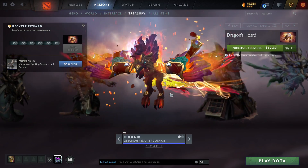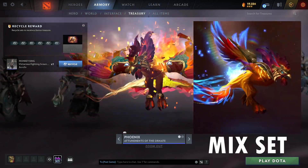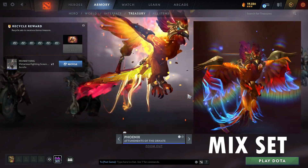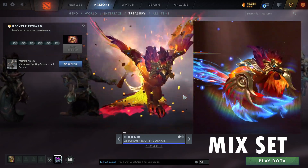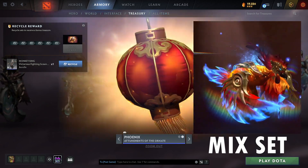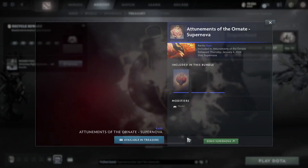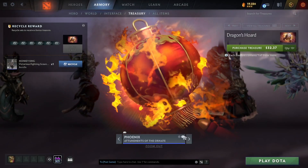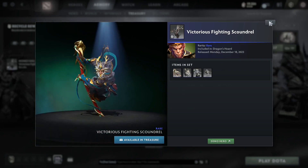All right, let's move on. The Phoenix set, Attunements of the Ornate — 'ornate' is one of those Chinese-inspired things. This is okay, it's all right. Phoenix sets are normally hit and miss; I think this one's a miss. It's just all right. For the theme it is good, though. Let me check and see — these didn't come with a loading screen. Not even a loading screen.